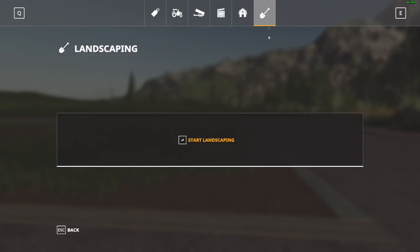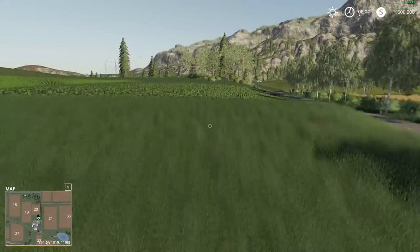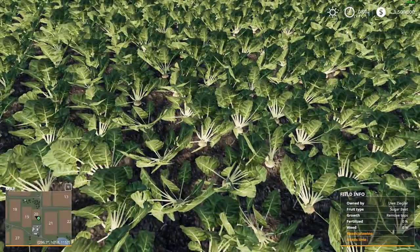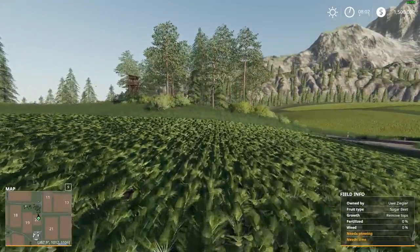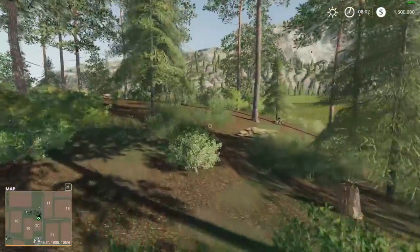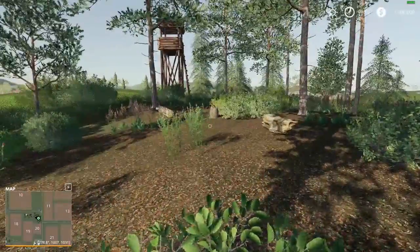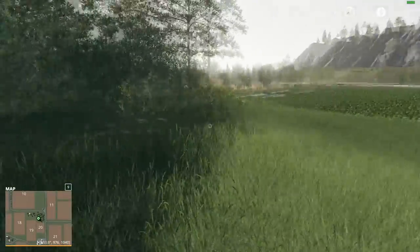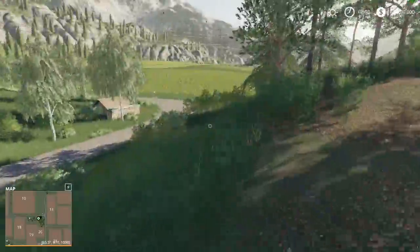I now have the terra farming landscaping tool, so if we want to flatten things out eventually back here we could do that. This could be our first field, although it's planted in sugar beet so I'm not sure how I feel about that. We could get into some logging back here, moving stuff around, and maybe do a little bit of landscaping eventually.